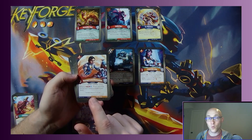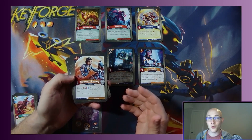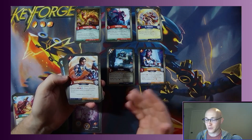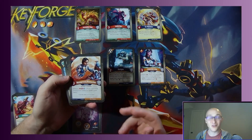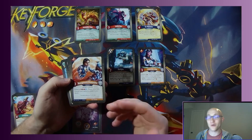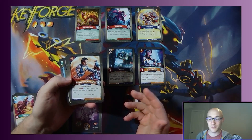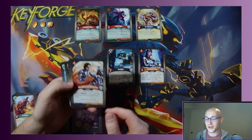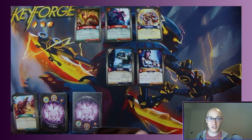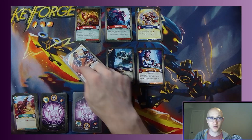When you play a creature, you declare it and it enters the battlefield exhausted — meaning it's not usable that turn. Creatures must come in on the flank of your battle line. Positioning matters in KeyForge; you can play a creature on either of the two empty ends of your board. You cannot play it in the middle unless the card has the deploy ability. So you have to play it on one of the flanks.